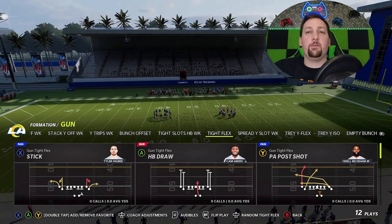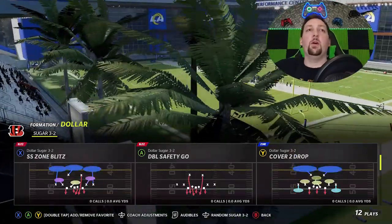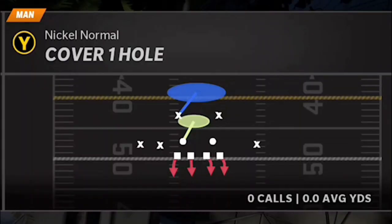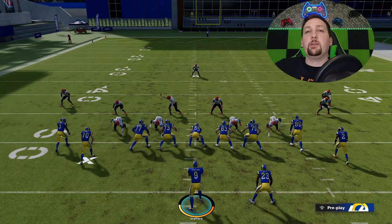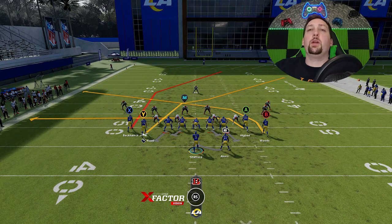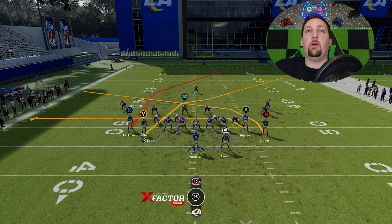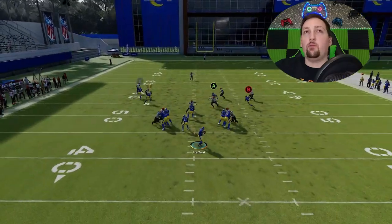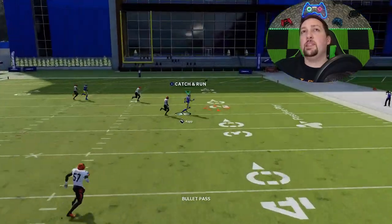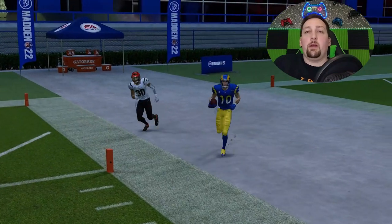There are a couple of different setups for Cover 1 and Cover 4. The route that works best against these zone defenses is going to be the Y route — I've talked about how the Y route is one of the glitchier routes in the game right now. It's going to be a much better route when it comes to beating man coverage than the route we were attacking before.